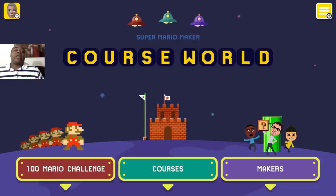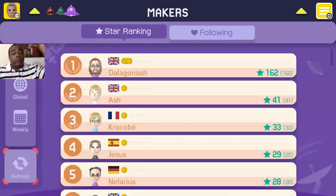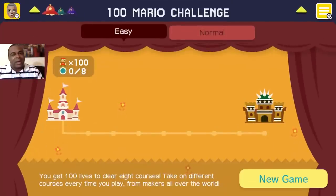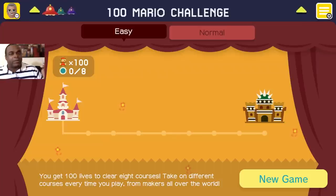There are so many harder ones on here. If you go to Course World, you can click on Makers — these are all the people who have made courses with star rankings. If I start making one and people like it, I'll get on the ranked board too. They also have the 100 Mario Challenge where you get 100 lives to clear 8 courses — these courses are hard, taken from makers all over the world. You have to create a course that can actually be beaten, because if it can't be beaten it doesn't get uploaded.